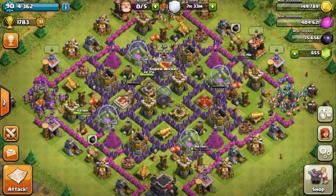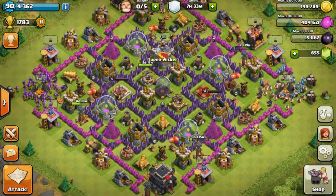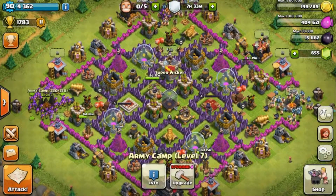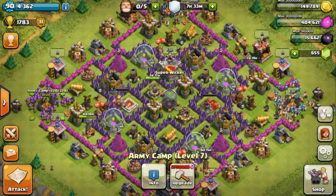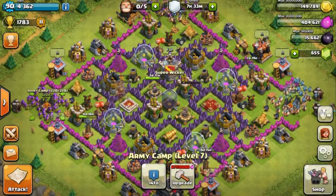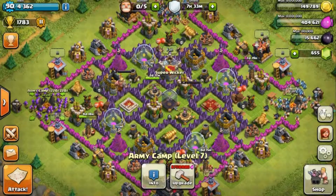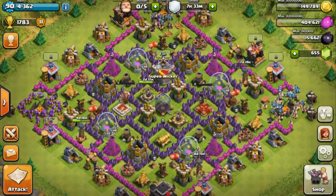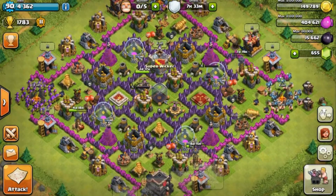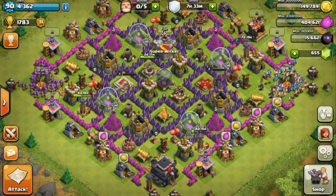Wizard Towers and Mortars are basically the only buildings you really have to worry about. Archer Towers and Cannons have nothing on all these troops — if you've got 220, 240 housing space, whatever your army camps support, you don't really have to worry about anything besides splash damage and Giant Bombs. I don't even rearm my traps because they're so expensive — it's a waste of resources in my opinion. But let's go look at some replays.